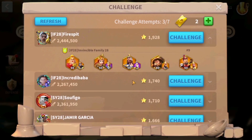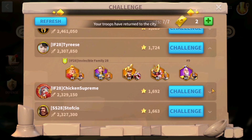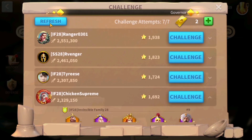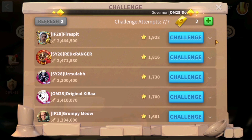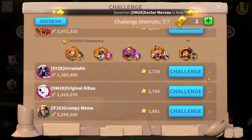When participating in the canyons, you can see the opponent's defending commanders and then decide which governors you want to face in the battlefield. You can also click refresh if you don't like the challengers you are matched with and select whoever you want.